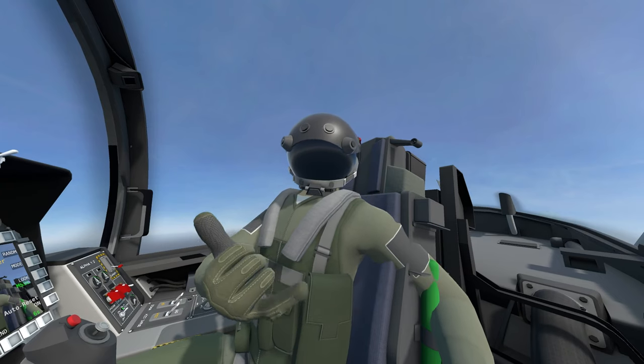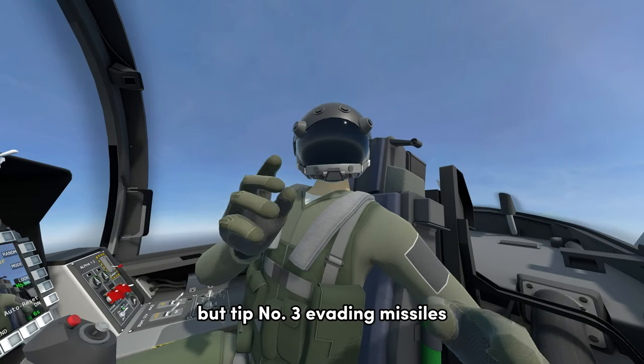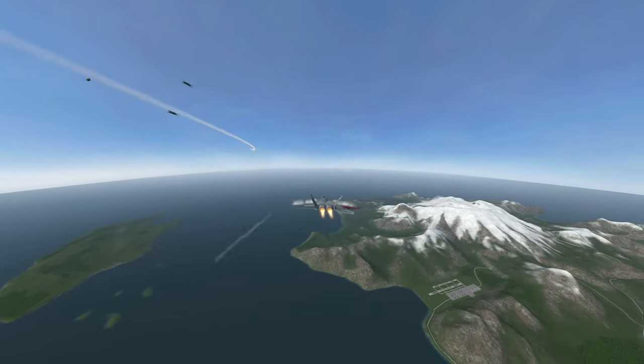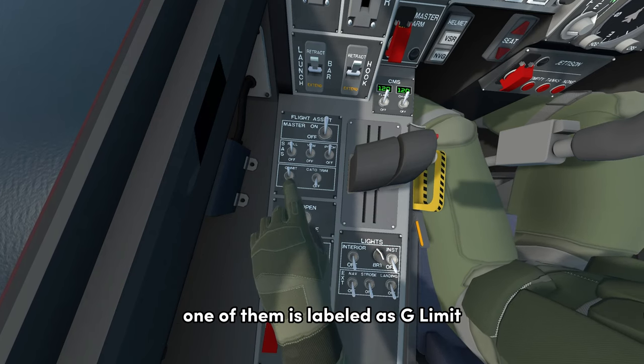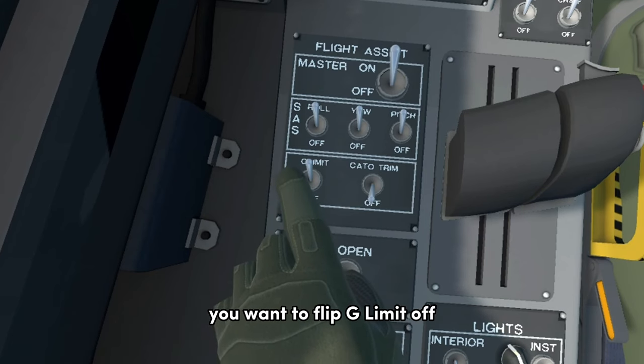Tip number three — I don't have three fingers — but tip number three: evading missiles. On your panel to your left, you have a bunch of switches. One of them is labeled as G-Limit. If you have a missile on you, you want to flip G-Limit off.